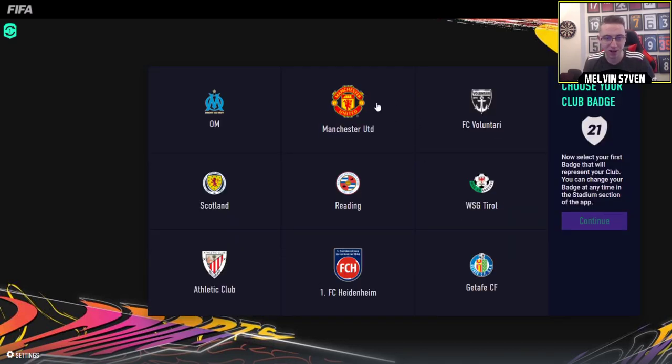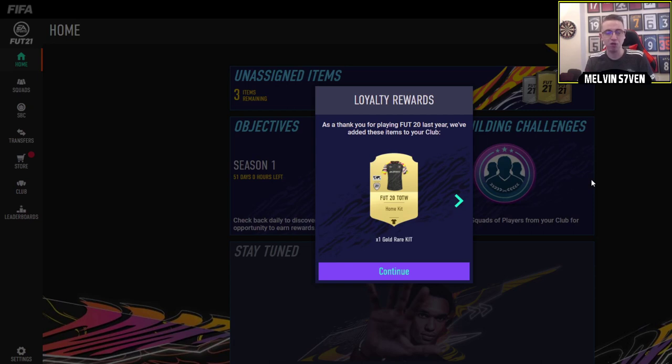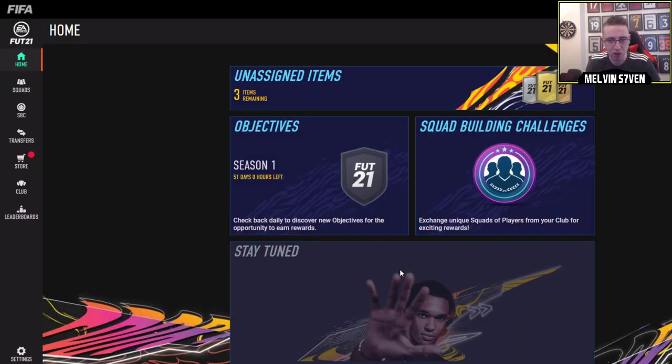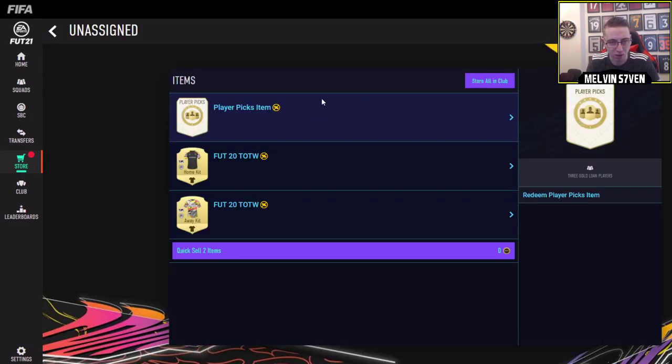Your division rivals rewards - you already know what badge I'm picking. Your division rivals rewards for your placement games - you get all the coins from the previous division. So if you place in division 3 I think it's 124,000, if you place in division 5 it's 89,000. So hopefully you can see this. I've cropped a bit out so you don't see the other stuff because it is the web app.